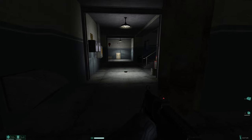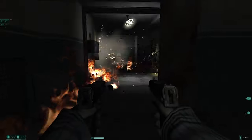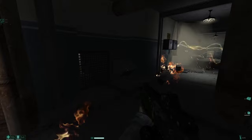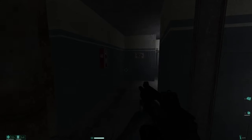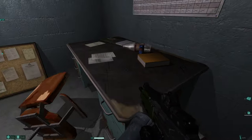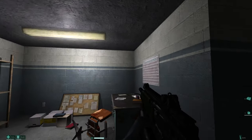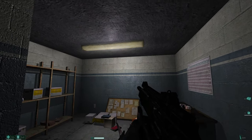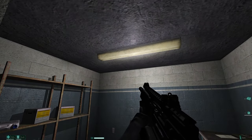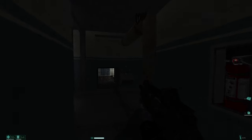That looks like that could explode — so I'll do that. And yes, that exploded. Looks like we probably will go that way. Now this flashing, which is the lights going off and on with the power — that's part of the game. That's not a bug. This is atmosphere, bringing us into the spookiness of F.E.A.R.